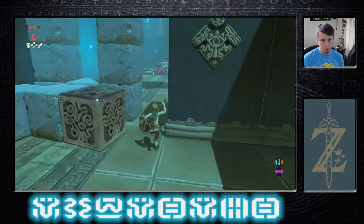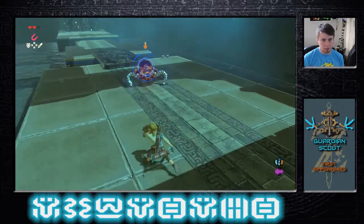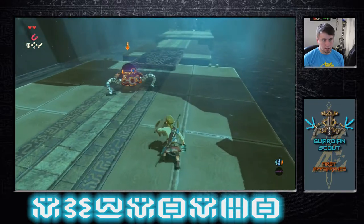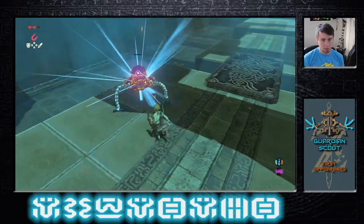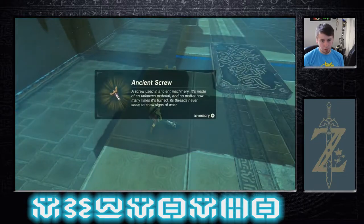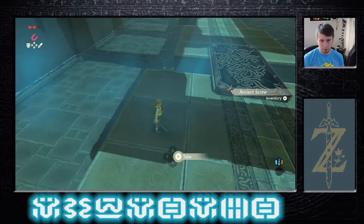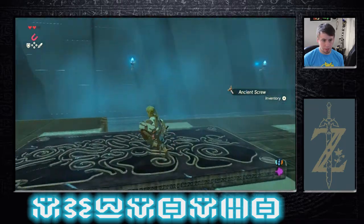So here we have a new enemy that we haven't seen yet — this is a Guardian Scout. These guys, as poorly equipped as we are, they can take us out if they're any more equipped. There isn't really levels in this game.